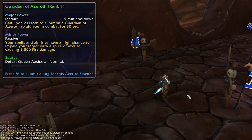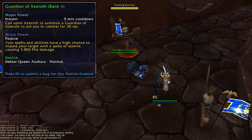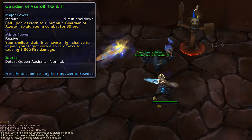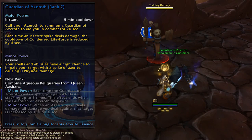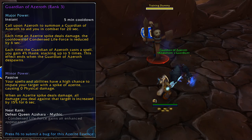Guardian of Azeroth summons an Azerite elemental which hurls shards of Azerite at your enemies — pretty cool, but it does have a hefty cooldown. Rank 1 comes from Queen Azshara on normal difficulty. Rank 2 isn't available on the PTR right now, but rank 3 comes from combining reliquaries from Queen Azshara, so it looks like an item you collect over multiple kills and combine when you have enough. Rank 4 comes from Queen Azshara on mythic difficulty.